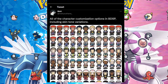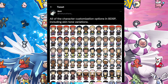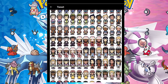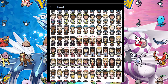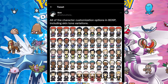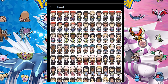We also have the character customization here. All the characters in BDSP, including skin tone variations. We have all the characters in their outfits with different skin tones, including the female ones. There are so many different outfits coming out. Though if that's all the outfits, it's a little lackluster — only a small amount. Unless there's more for post-game.